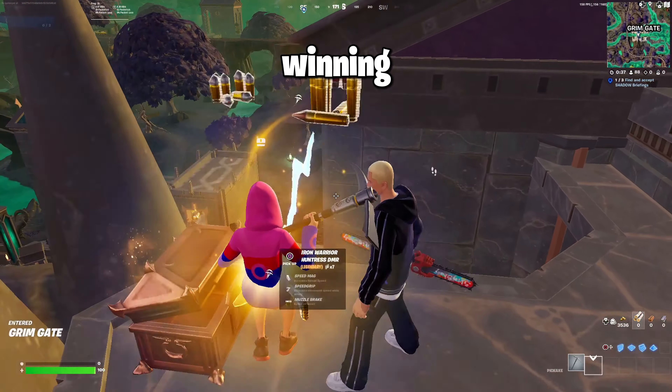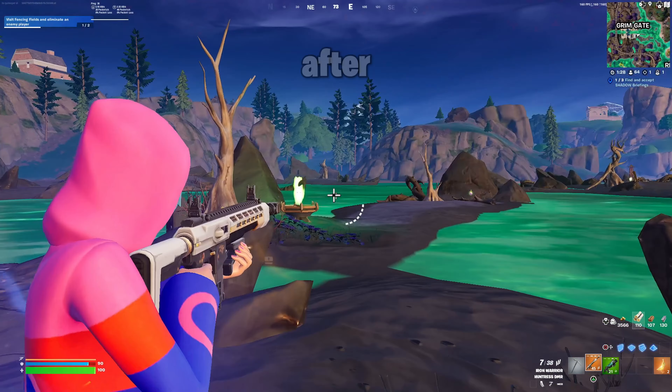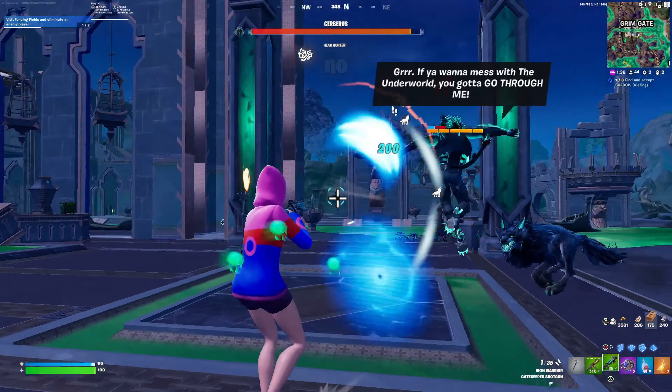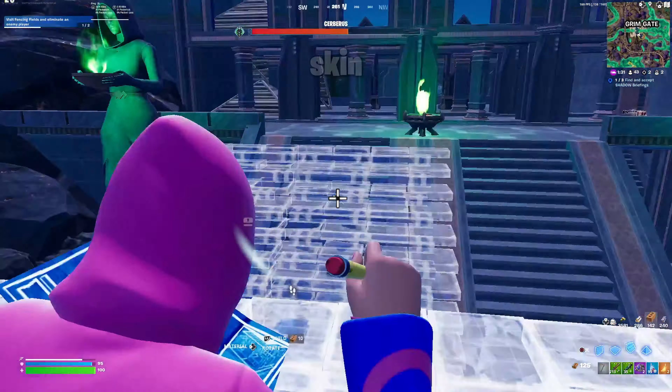After successfully winning the 50-50 at Grim Gate, I picked up my first elim and doubled my crosshair, then got this gold DMR. After quickly slamming this guy that tried running away, I thought no one else was left at Grim, so I tried to get the agility medallion when I got snuck up on by this Chewbacca skin.